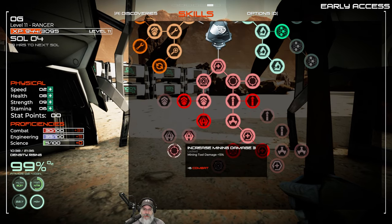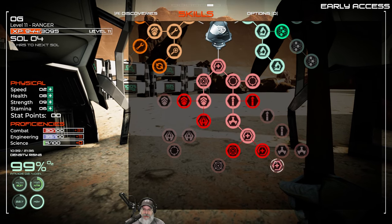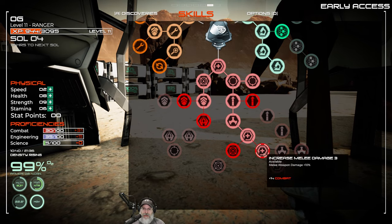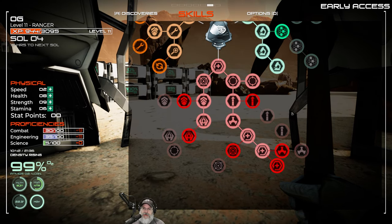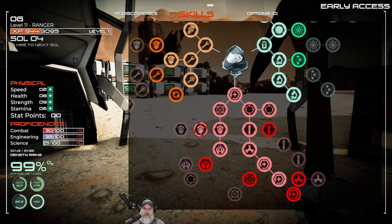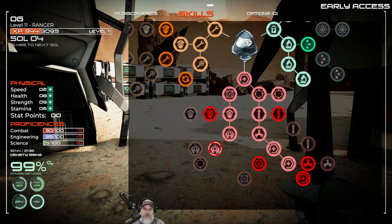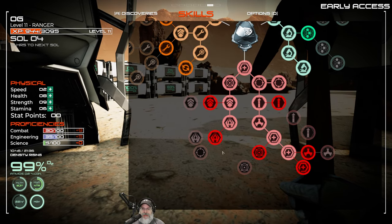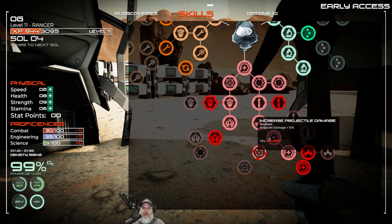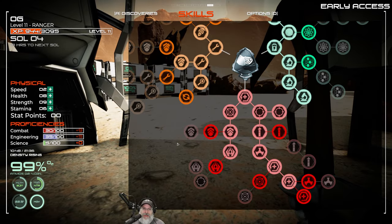Let's look at combat next. This is tool durability and mining damage; this is melee damage and projectile damage. Let's go with more melee damage and weapon durability. Let's take tool durability too so we can do the other ones later. We still have nine combat points - I think we're going to sit on those points so we can finish these out as soon as possible. We're going to start mining very quickly, maybe even in this episode, so we want to maximize our efficiency.